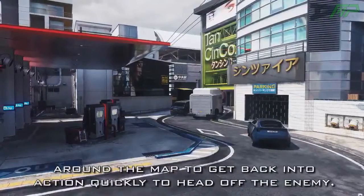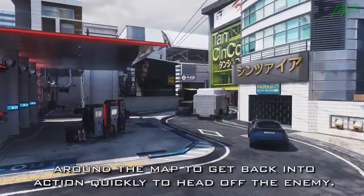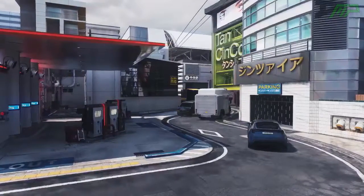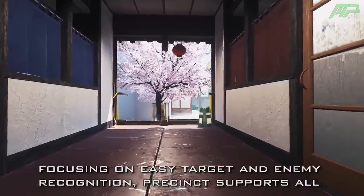The third map is called Throwback, which I would say is the second biggest map in the game. Still, submachine guns are most dominant on Throwback. But on this map Precinct, it actually looks like Assault Rifles and Snipers will be the best weapons of choice.